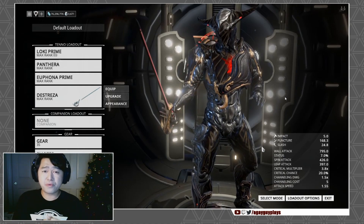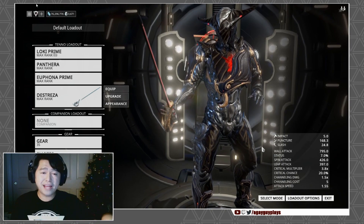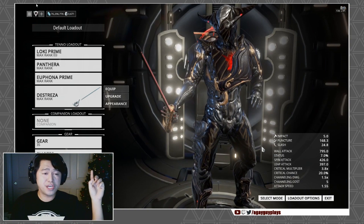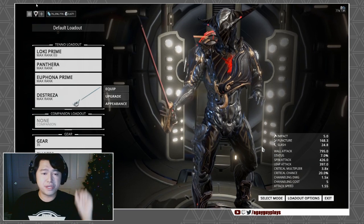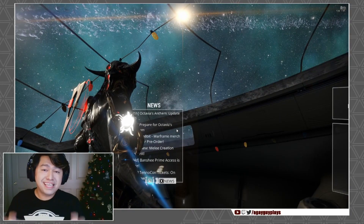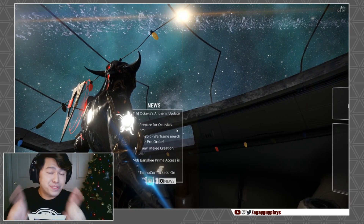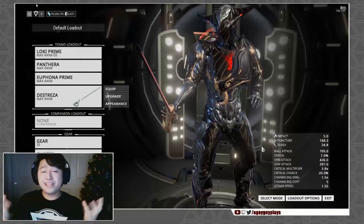First things first: we've got Octavia. You can pick her up in the market via platinum, or get her blueprint by completing the Cephalon Suda quest. You can find her parts in Rotation B of the Orokin Derelict Survival or in the Lua caches on Lua Exterminate missions. You can also get a guaranteed Octavia blueprint piece by completing the organ note match puzzle on Lua — not the Seven Principles one. Note that you will not find it in mobile defense maps.